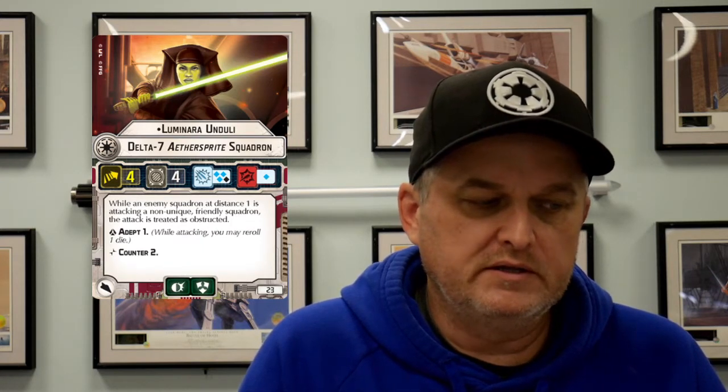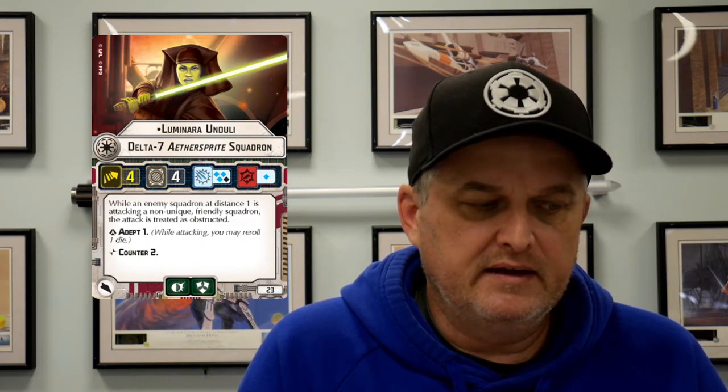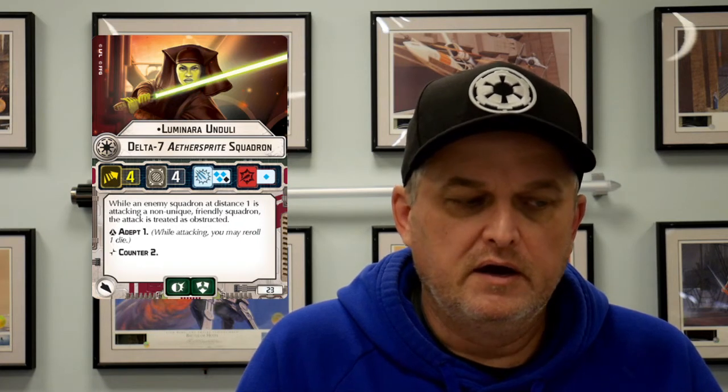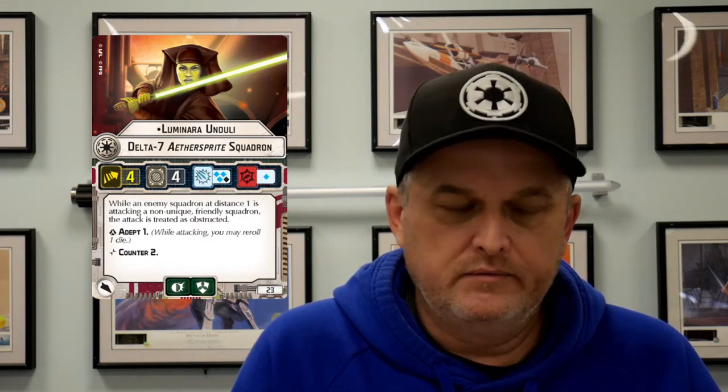23 points — a little bit expensive. Her ability is: when an enemy squadron at distance 1 is attacking a non-unique friendly squadron, the attack is treated as obstructed. I think that's really good. I think Luminara is really good. 23 points — I mean, any of these Jedi are going to be expensive to take, but I like her. She's kind of giving everyone else Sienna Ray, which is pretty good.